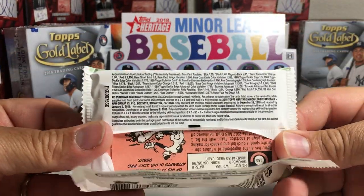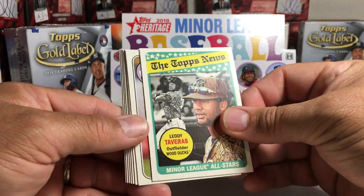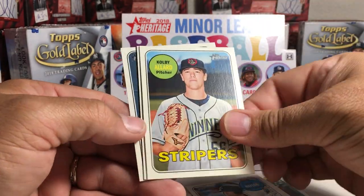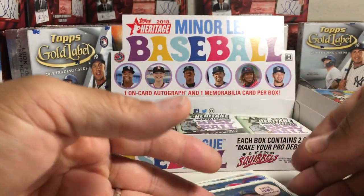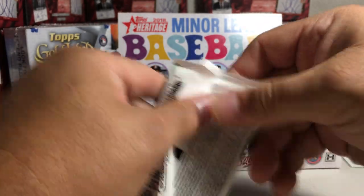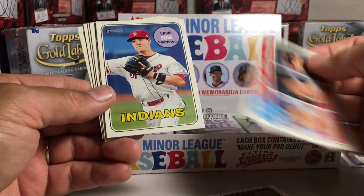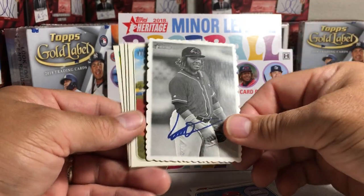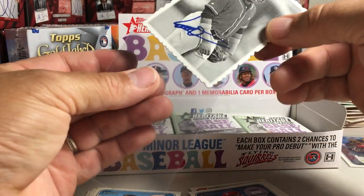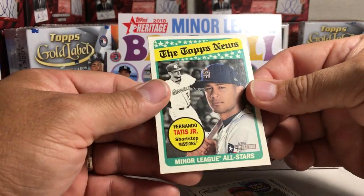Someone requested that I show odds when I do box openings, so there are the odds on Heritage Miners — I never remember to do it, so I'll try more often. Leody Tavares, David Fletcher, Saves Leaders, Drew Ellis, Josh Naylor, Colby Allard, Johan Mises, and Royce Lewis — none of those are short prints. Sean Anderson, Home Run Leaders, Chris Cease, Rangers Prospect — oh, that's nice — Vlad Jr., Dekel Edge. His cards are gonna be very collectible; this guy's amazing, young talent. Blaine Enloe, Will Smith, Charcer Burks, and Fernando Tatis Jr.